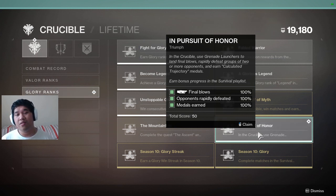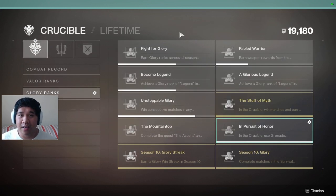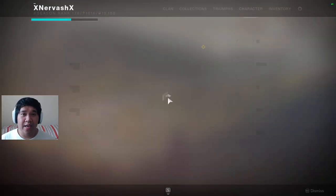In the Crucible, you need to use grenade launchers to land final blows, rapidly defeat groups of two or more opponents, and earn Calculated Trajectory medals. The hardest part by far is opponents rapidly defeated — that's the one that'll slow you down.